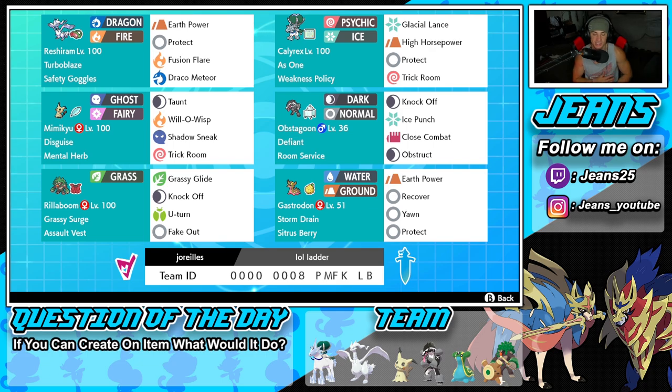Bottom Pokemon on the squad is going to be the Kyogre counter — it is going to be Gastrodon. Firm Drink Gastrodon with a Sitrus Berry as item. We're rocking Earth Power, Recover to get some HP back, Yawn to put Pokemon to sleep, and Protect. I really do like this Gastrodon moveset, though I always like having Scald on it. But this works just fine.